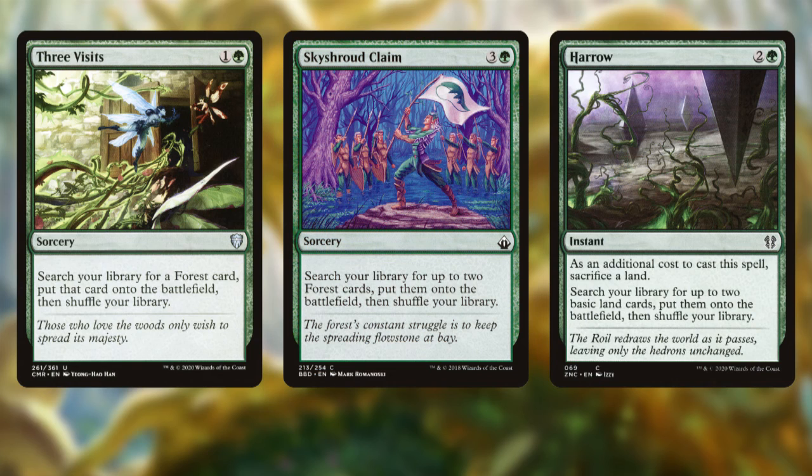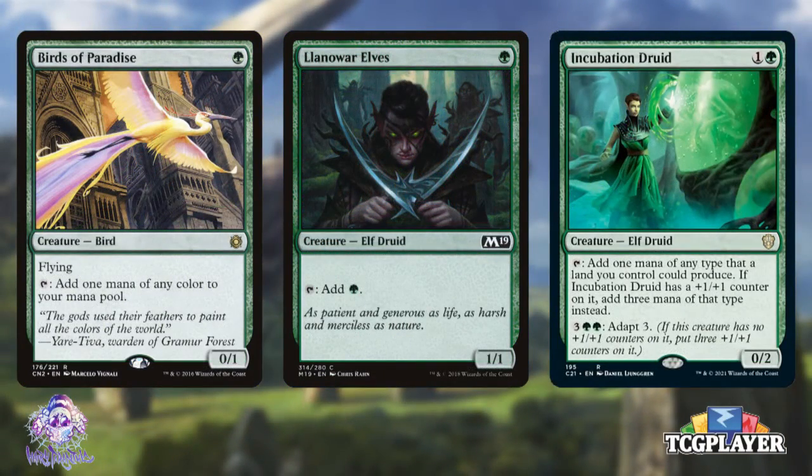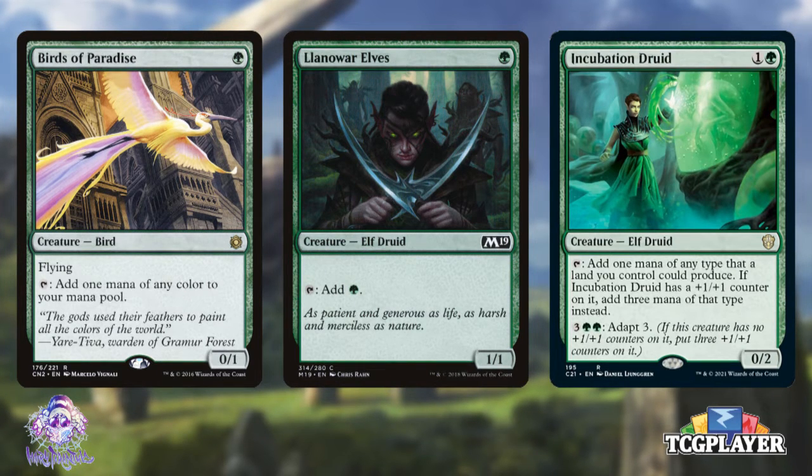The second thing we need to worry about is mana production. You can't cast multiple spells if you don't have the mana, so ramp is important along with cost reducers. Specifically ramp that gets us untapped lands is what we're aiming for, since that allows us to cast more spells afterwards. Three Visits, Sky Shroud Claim, and Harrow all get us untapped lands that add to our storm count. Importantly, we cannot use mana dorks in this deck as they aren't Oozes — no Birds of Paradise, Llanowar Elves, or Incubation Druid. We need land ramp and artifact mana to get us down that storm line.